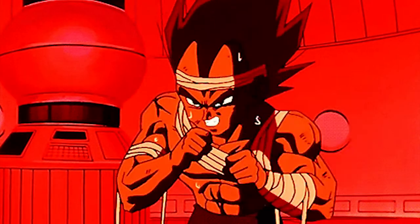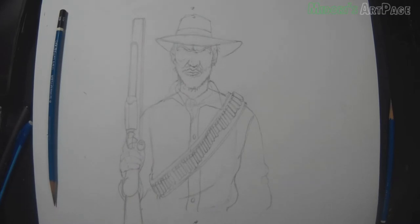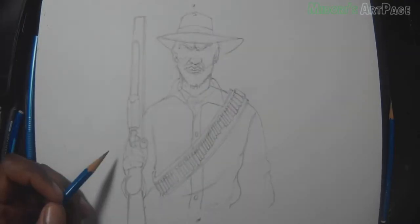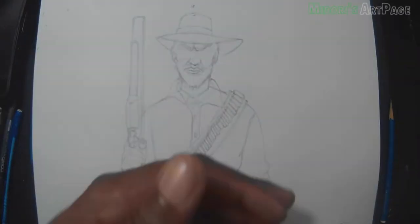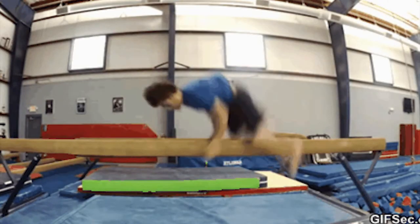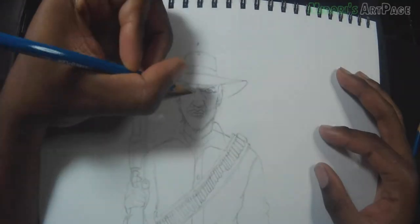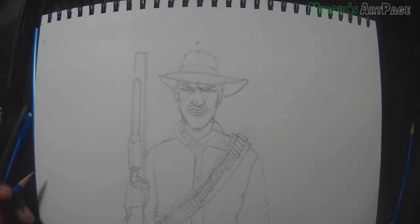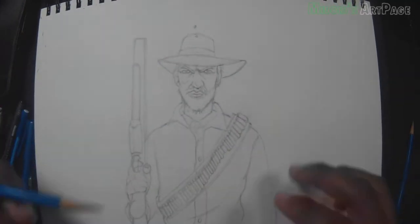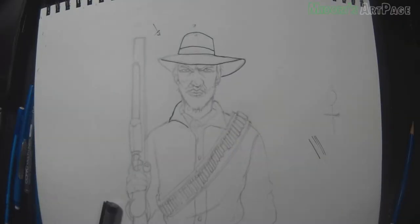If you train yourself to draw still life, whether it be college or just on your own, you can get more accurate drawings. But if you train yourself to draw from imagination — like if you want to do comics — you tend to draw everything in your style. You have to figure out a way to balance both. For example, if you start off just drawing Dragon Ball Z all the time, when you go to draw a realistic character it's gonna end up looking like Dragon Ball Z.